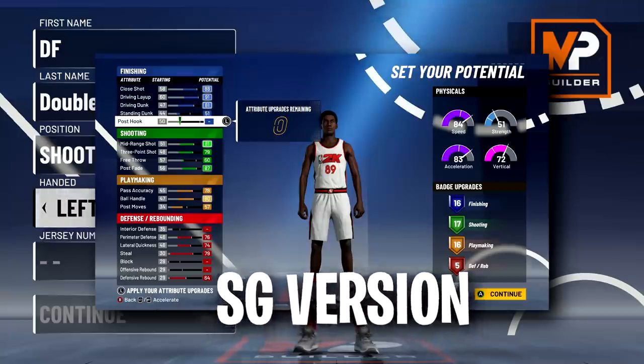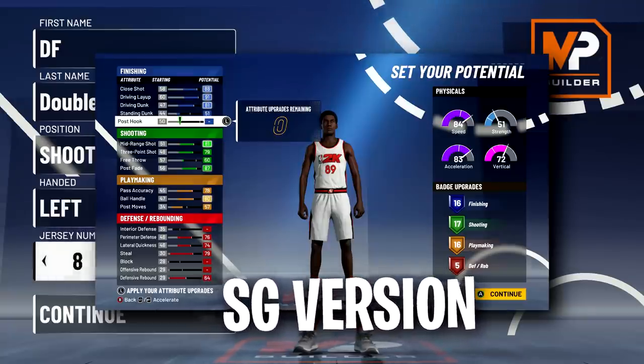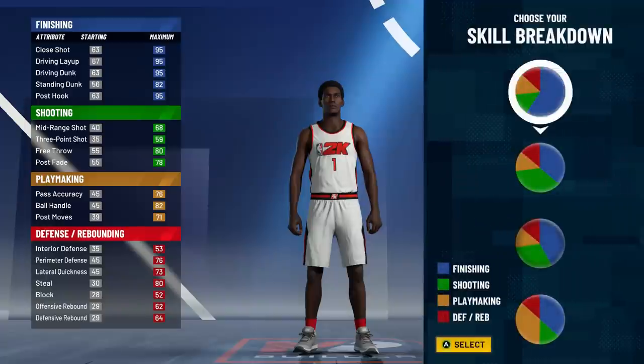For handedness, you can go either way — I like left-handed, personal preference. And for the number, we're going with number one. Now let's get to the pie charts.